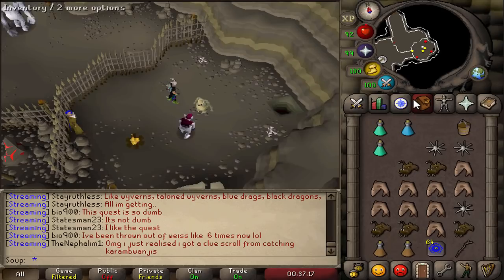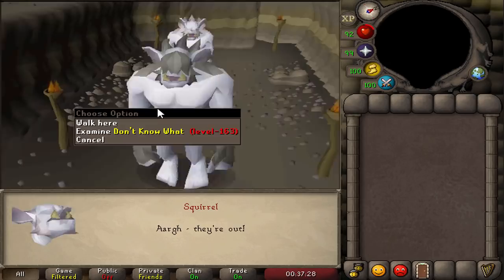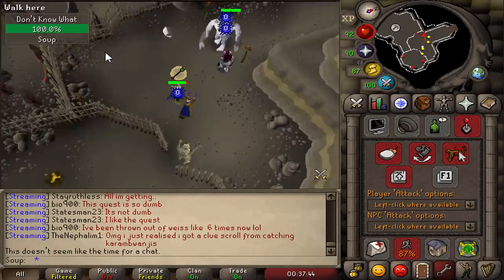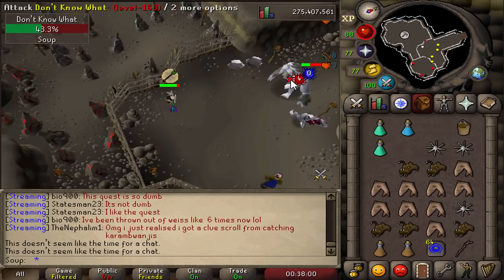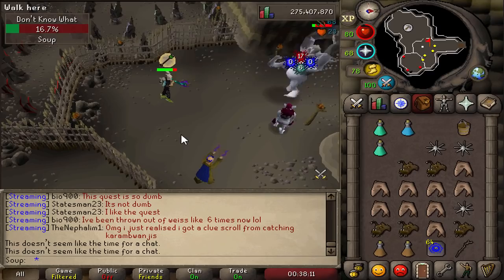Protect from Ranged, equip your ranged gear, and start DPSing Don't Know What. Just go back and forth while attacking. With good ranged gear and a ranging potion active it really isn't a hard fight — he's already down to 40% with no damage taken. The blowpipe is great DPS here. He's now dead — that's the first boss done.